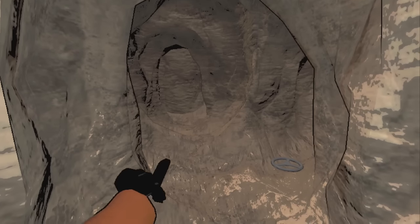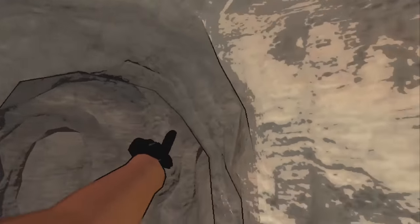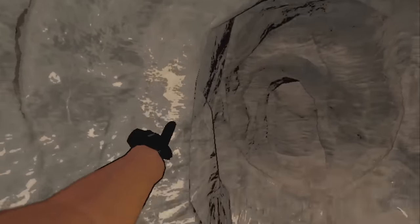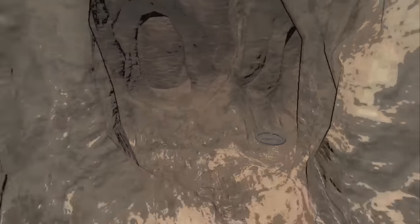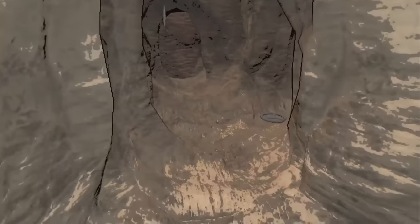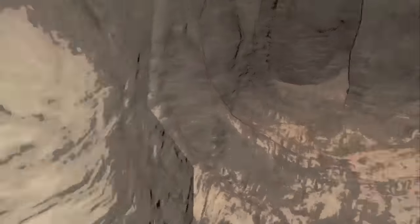Whenever you see this kind of jagged edge of the rock — there are kind of four of them here — this is considered a four-way tile. A lot of the times one of the ways is blocked off, but it shows that there can be four directions to go in.